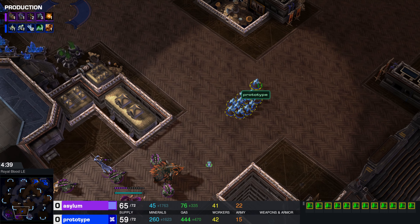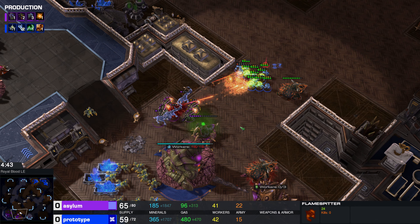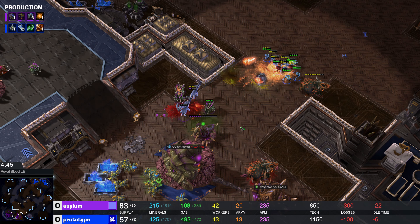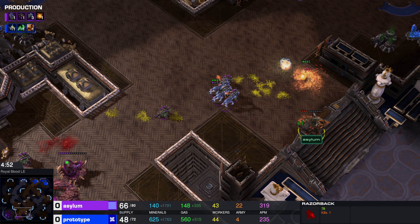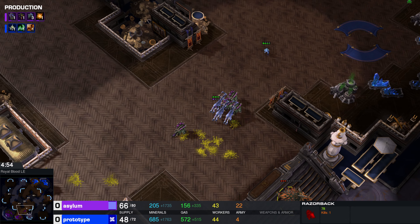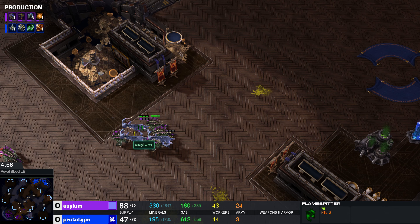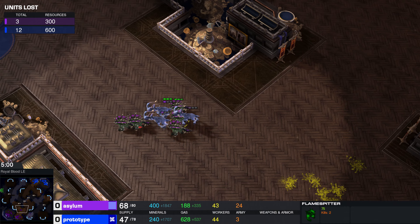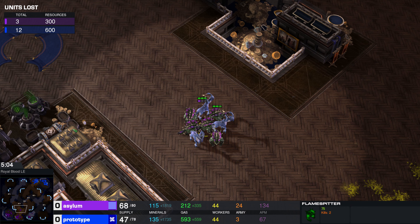Here we go — we have what is going to be a push of Volts. I think this is too many Dragons for the Volts to deal with. The Volts are pretty squishy, and the Flamespitters do DOT damage — damage over time. Maybe able to snipe this Razorback, but the Razorback does survive and all the Volts go down. That was a huge engagement for Asylum. Taking a look at the resources lost: 600 resources lost to 300 in favor of our purple Dragons player.